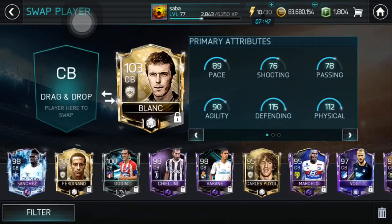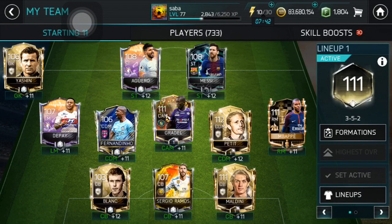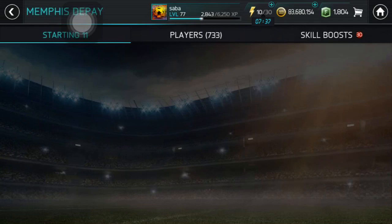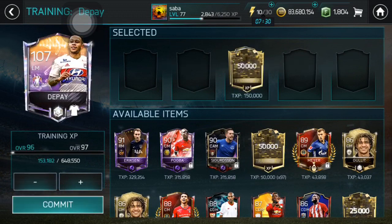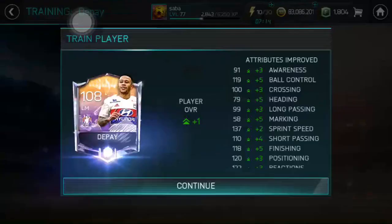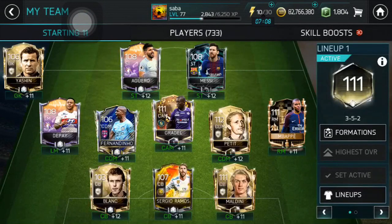So now let's see the highest overall — our team is 111. So let's now upgrade some more players. I want to upgrade this left mid Depay, so let's do that — probably to 97. I want to get my team to 112 rated. So let's get this Depay to 97 rated now. Of course I will lose a lot of coins from this, but I really think that it is worth it.